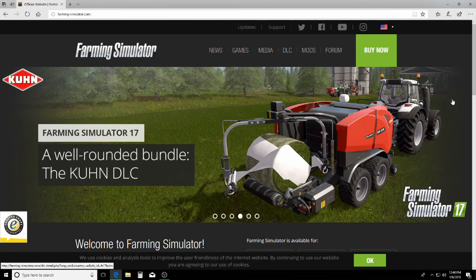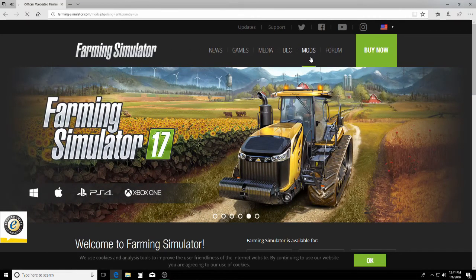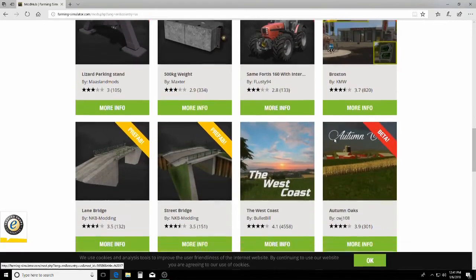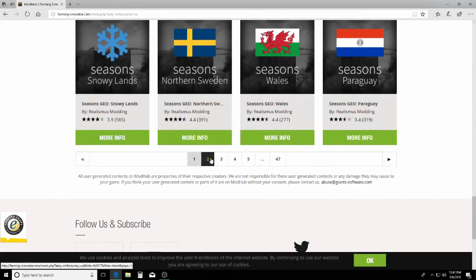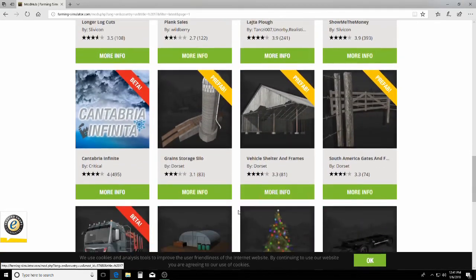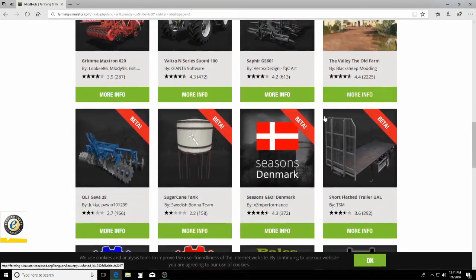To get started, you have to have Farming Simulator and make sure your game is up to date. Go to farming-simulator.com — I'll put a link in the description. Go to the mod page and look through the mods until you find the More Realistic mod. It may not be on the first page, so scroll down and go to the next page. Whenever you're watching this, you may have to go through a few pages to find it. Here we go — More Realistic Gameplay.